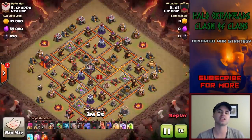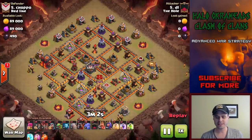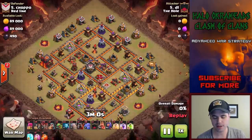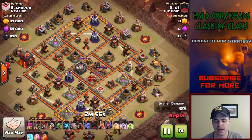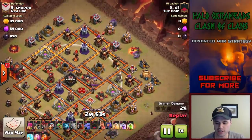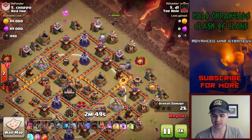What you're seeing these days is separate heroes. On bases like this, most of the top clans are using Hounds in the CC to stop the 3-star from 10v10. Unless that meta shifts, you want your queen to stay away from the CC.